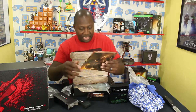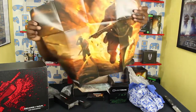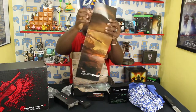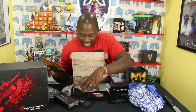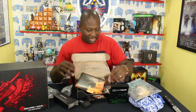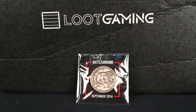Next up, let's see — it's a poster! A Battlefield poster, pretty nice. And on the back of the poster it gives you a rundown of everything that's in the crate. And lastly — wait, not lastly — we have a Dark Souls: Legend of the Flame comic, from Titan Comics. That's pretty nice too. And of course the Battleground September Loot Crate Gaming info sheet.